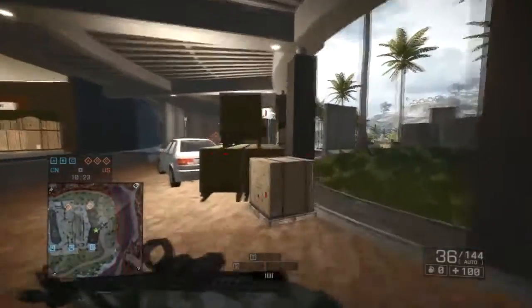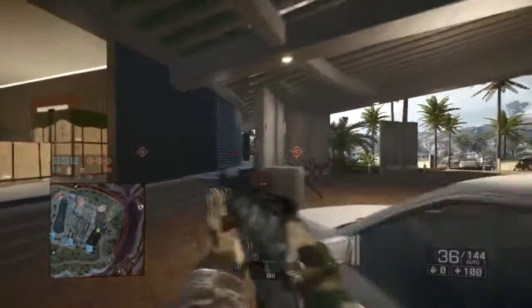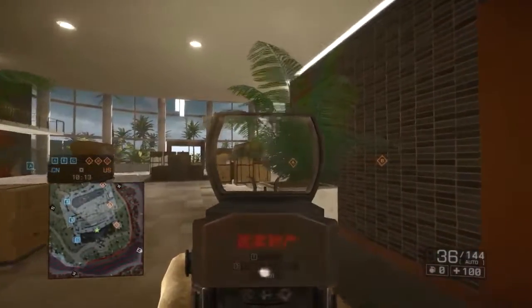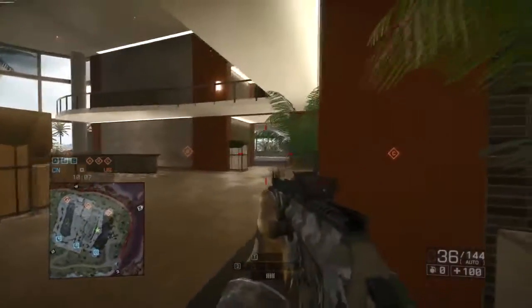If you are pushing in from the left side, make sure you basically get to this box and get the first pick — that's going to be in this area here or to the side there. Once you get the pick, make sure you move in here to the side, getting the enemies behind the box or behind the counter there. That gives you a better chance of claiming the bomb for yourself.